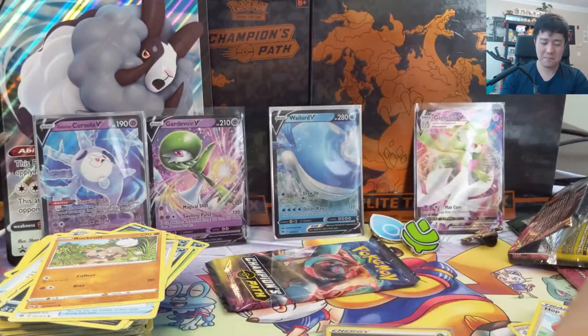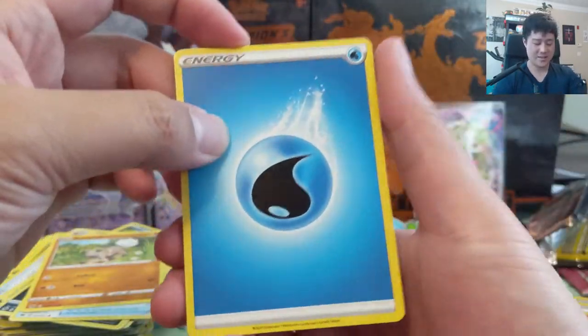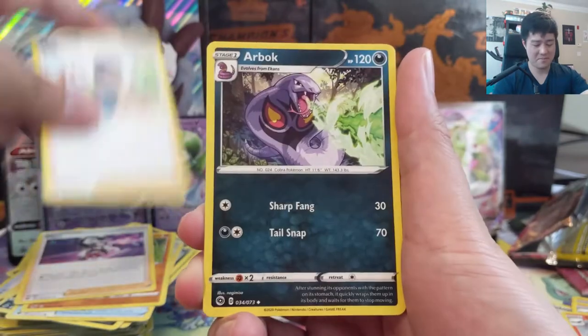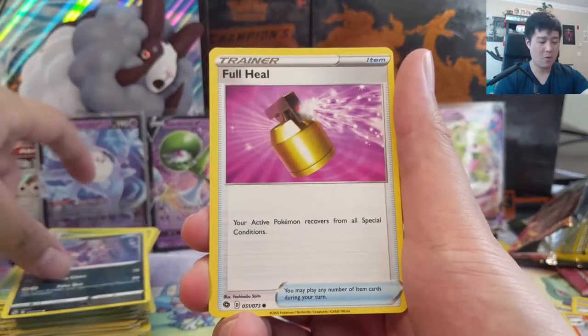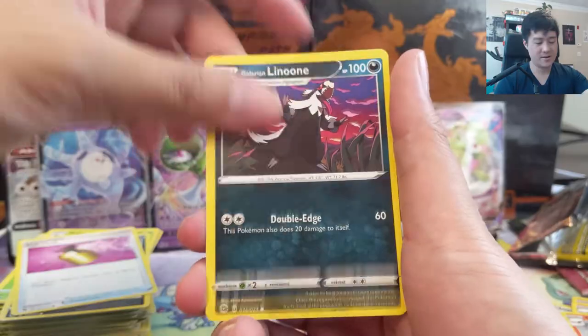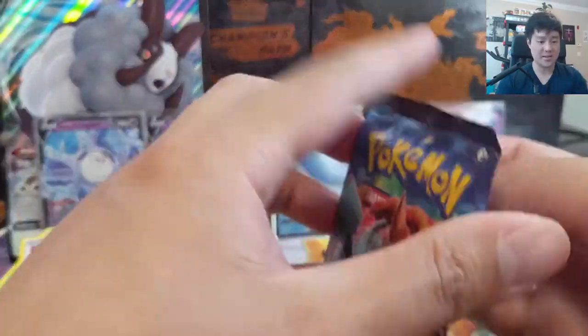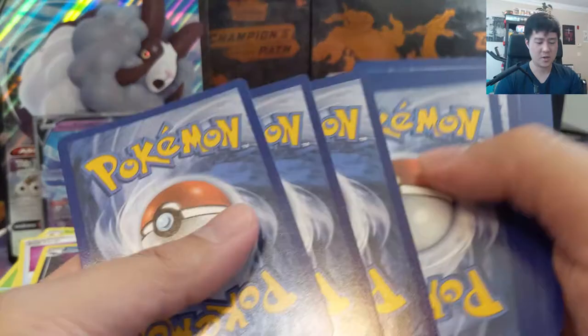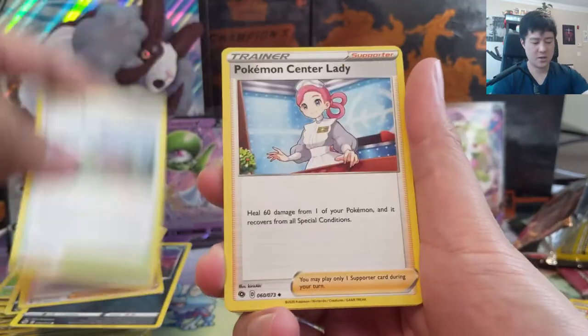One thing I've been thinking about as far as this set — Pokemon succeeded in making a set that everyone wants to buy, so if it ain't broke don't fix it. But I wonder if they could have added more chase stuff, maybe some more of those non-V secret rares from the various sets. I'm sure there are still a lot of cool used cards that would attract people to actively chase them. All right, last pack for this opening — T, thank you so much for sponsoring.